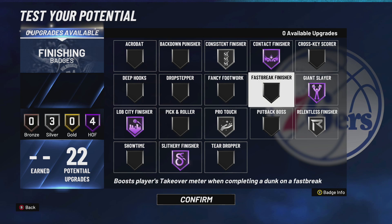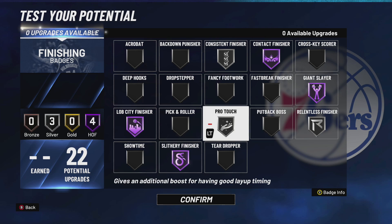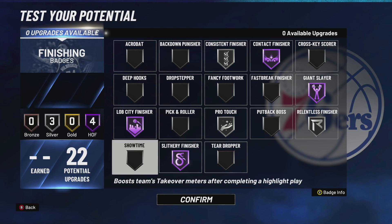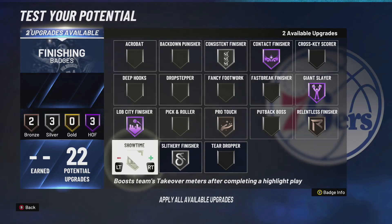The badges I would run in that case are Giant Slayer, Contact Finisher, Relentless, and maybe swap Pro Touch for Relentless Finisher. Pro Touch shows up a lot when I'm finishing inside so I like it. You definitely want Lob City Finisher. Showtime is a really great badge this year — it boosts your whole team's takeover, so I recommend it at least on gold.